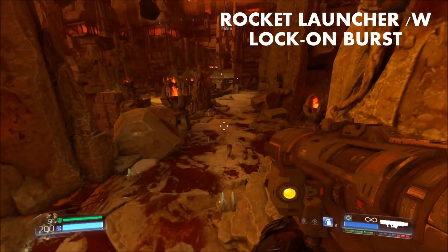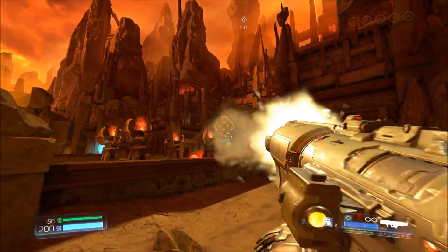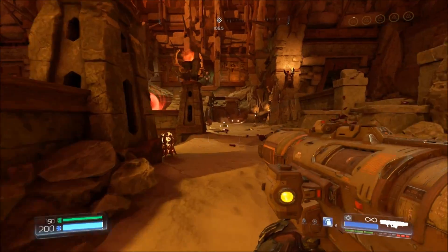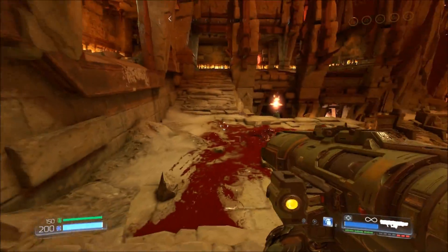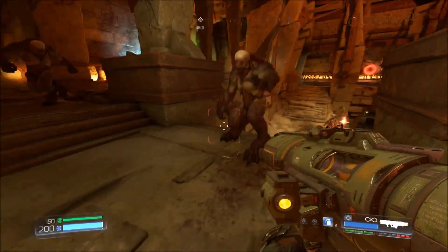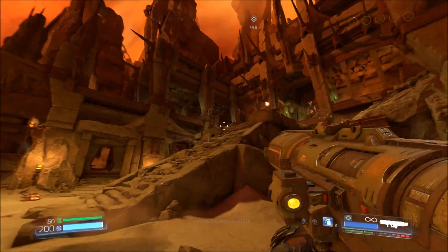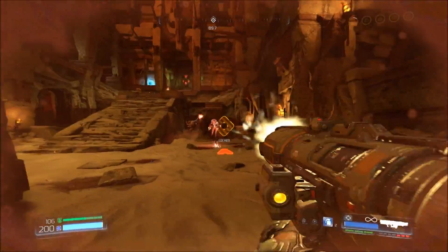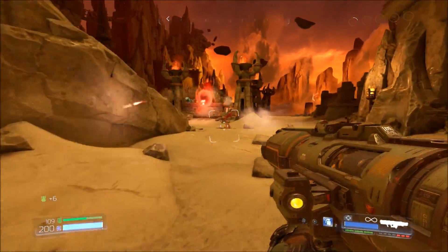And finally, number one: the Rocket Launcher with the Lock-On Burst attachment. Like the Assault Rifle choice, if you had to choose between rockets that lock on and fire in a burst shot or a remote detonator, which would you choose? The Lock-On Burst attachment makes the Rocket Launcher great against pretty much all enemies in the game, from standard mob enemies to bosses and beyond. One of the problems with the Rocket Launcher is properly judging when to fire in order to score a direct hit — especially against something like a Cacodemon, which flies in the air, moves around a lot, and can be difficult to kill. With the Lock-On Burst attachment, all you have to do is simply lock on, fire and forget, and then it just dies.